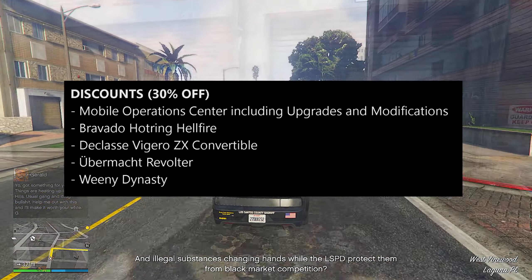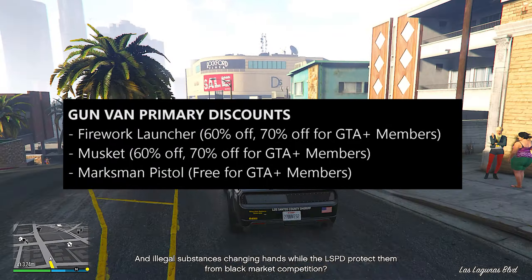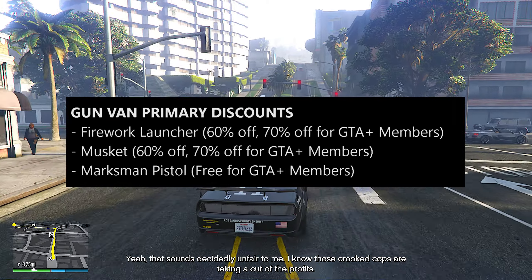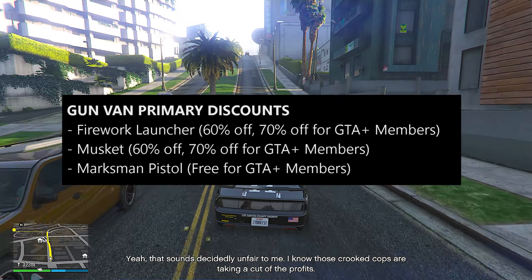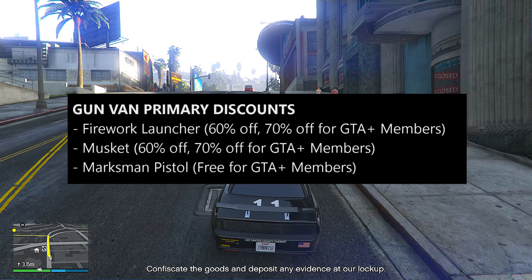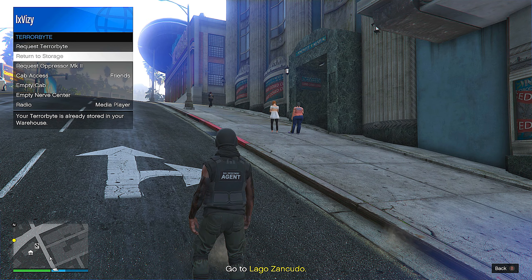For the gun van primary discounts this week, you can get the Firework Launcher for 60% off — or 70% off with a GTA Plus membership — the Musket for 60% off (70% with GTA Plus), and the Maximum Pistol completely free if you have the GTA Plus membership.